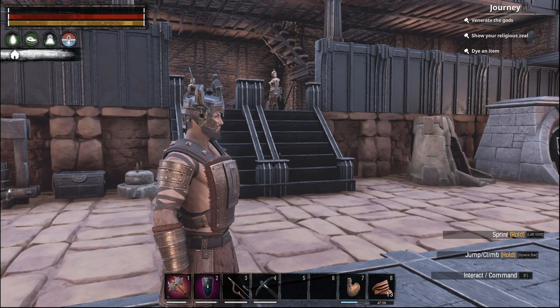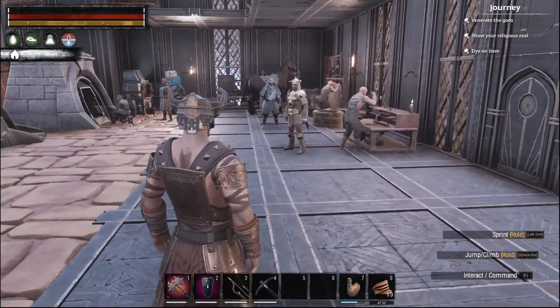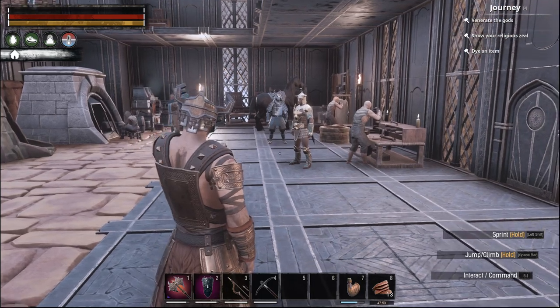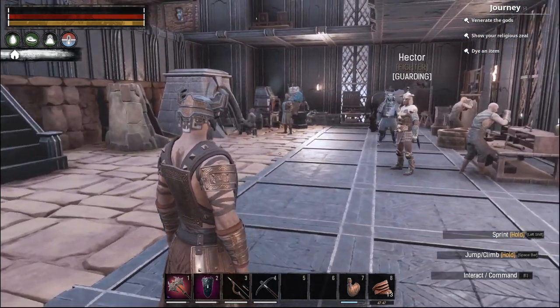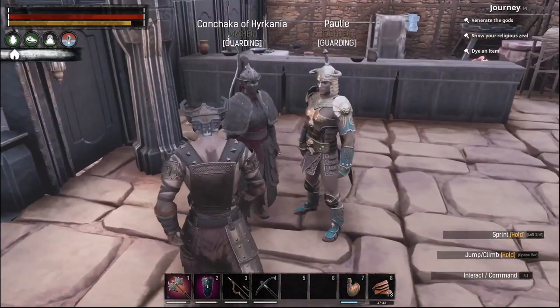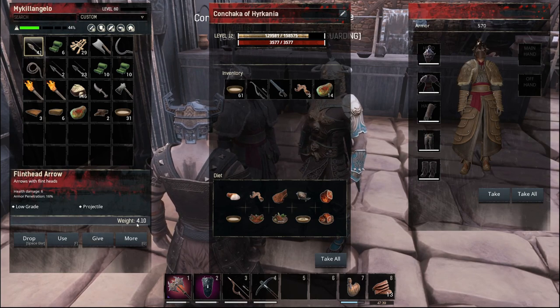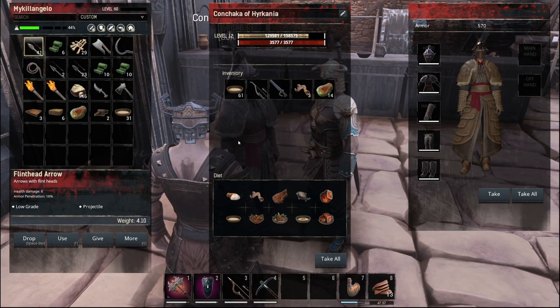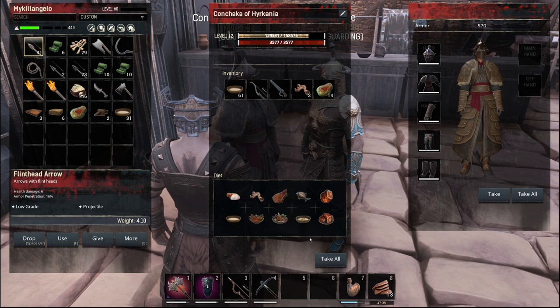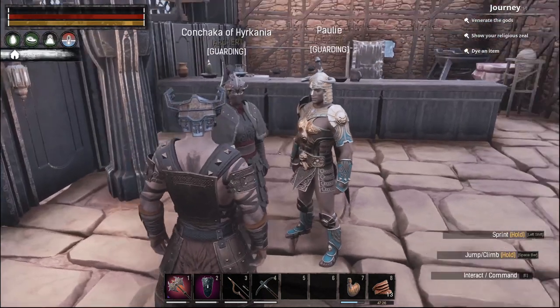We're getting close to the purge, so pretty soon we're gonna have to start setting up and get ready for it. I don't know how hard the Scorpion Den is. We're gonna grab an archer to level up — I think we'll take you. You have your food on you, so follow me.